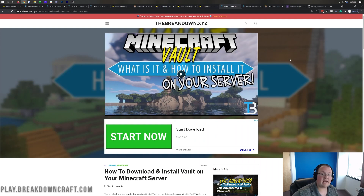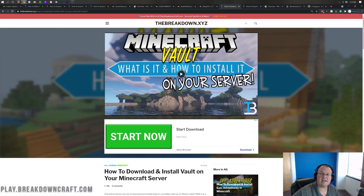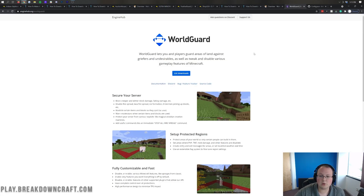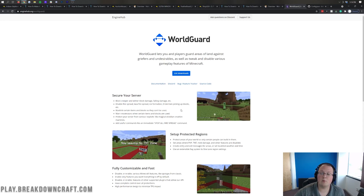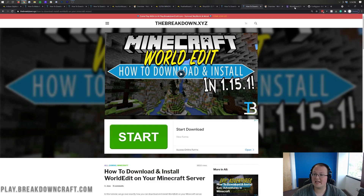From there we have Vault. Vault is a pretty simple plugin that allows you to have an economy on your server. You can't use /shop without Vault, and even Ultra Minions requires some economy support that you can't do without Vault - that's why it's a must-have. Moving on we have WorldEdit. You might not want to give players access to WorldEdit, but you should still have it on your server for admin, moderation, and building spawns. It is also required for WorldGuard. WorldGuard allows you to protect your spawn areas, change world settings - for example turning off lava spread or fire spread using WorldGuard flags. WorldGuard is a must-have and WorldEdit is needed for WorldGuard to work effectively.